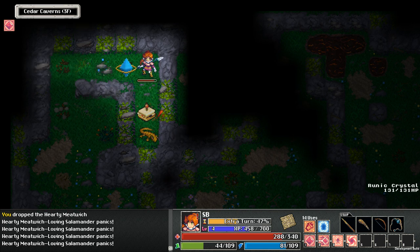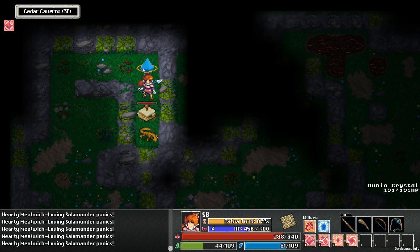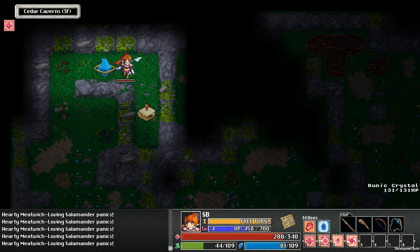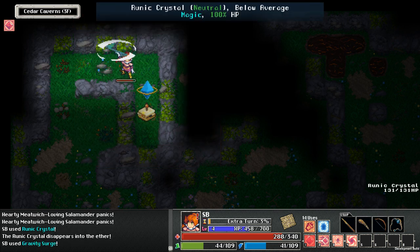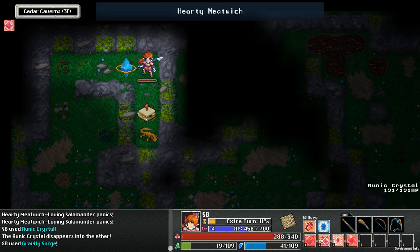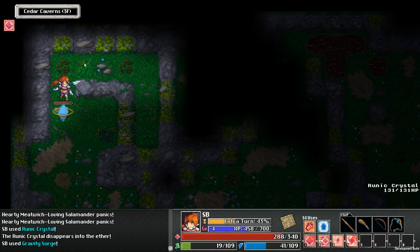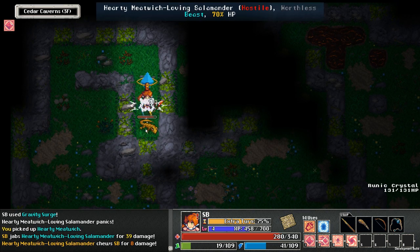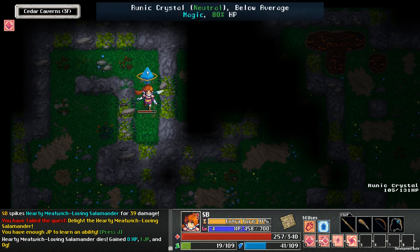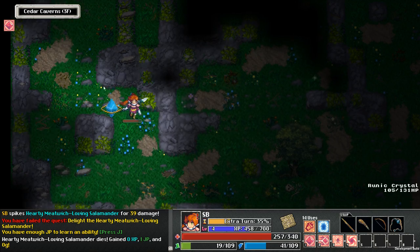He's panicking — I'm too close to him? He's definitely afraid of me. I guess there's no way to make him take this. Wait — Gravity Surge him. That didn't work. Well, I'm going to take my Meat Witch — fine, screw it. And that dropped the quest out of our log.